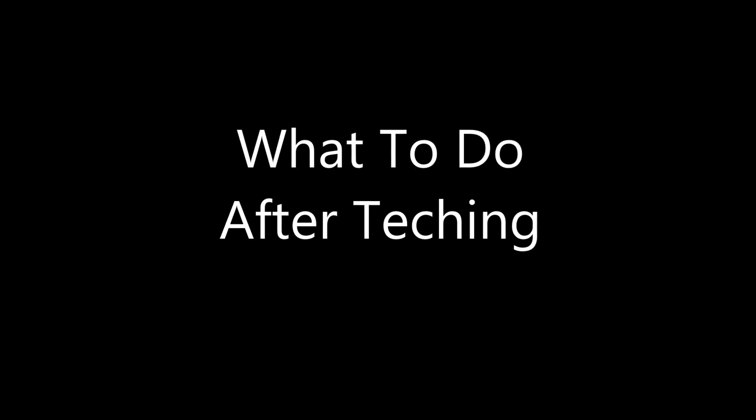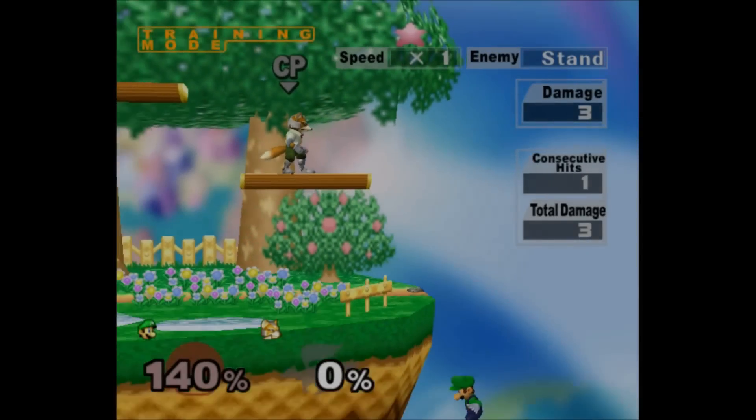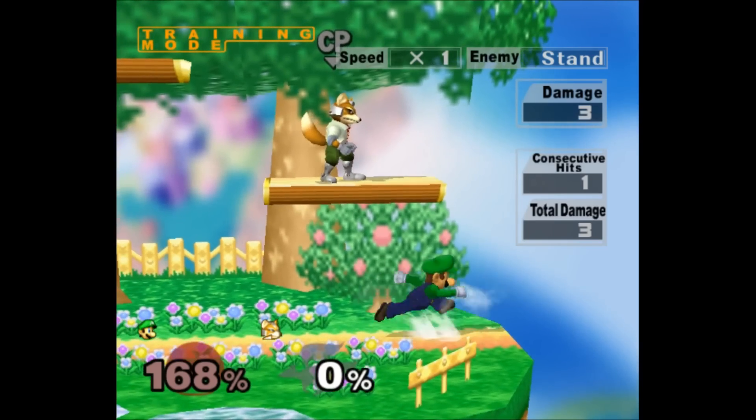Now that you understand how to wall tech, let's get into what you can do after teching. There's a ridiculous amount of options here, and they vary per character, so I'll just cover the ones that I think are noteworthy. I'll start with wall tech to fast fall to sweet spot — not many players use this, but if you're playing a character like Marth or Luigi, you can often reach the ledge after teching so fast that they won't be ready to hit you again.